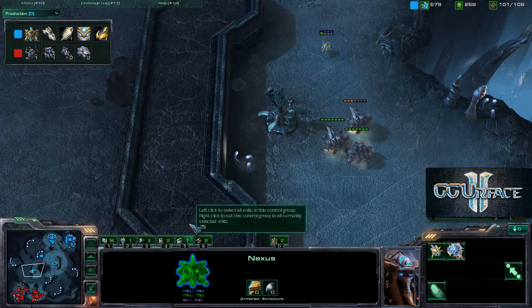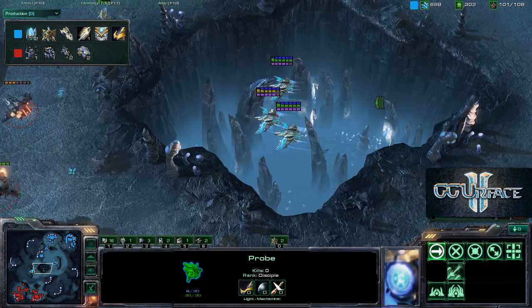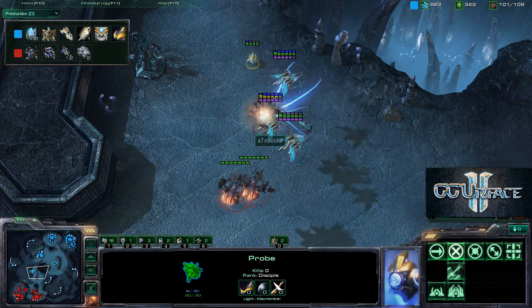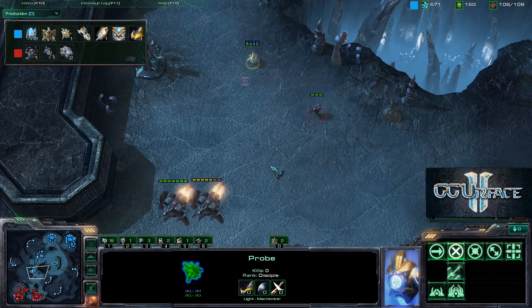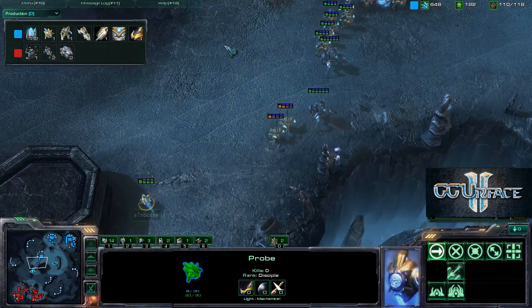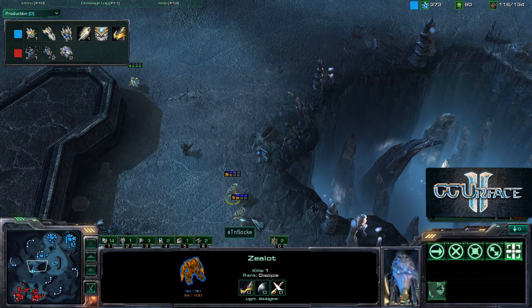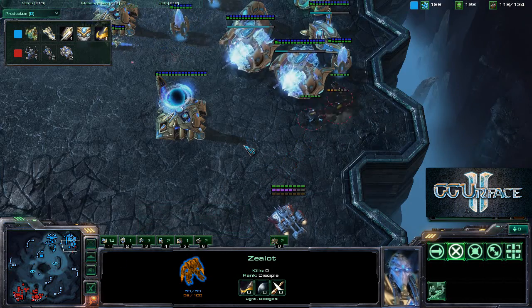Maybe the phoenix will be able to pick them off - but the phoenixes do not arrive in time. They do manage to snipe one viking and think about engaging the second but do not. This one marine is trying to chase down a probe but will be met with two zealots. This one zealot got a hero kill against that marine.